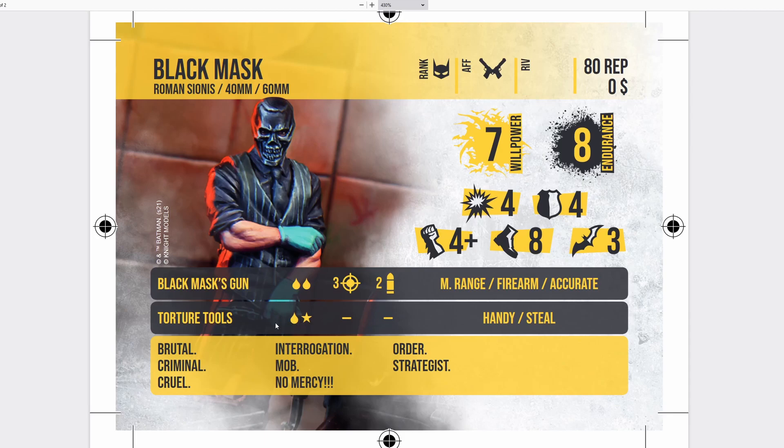The blood stun isn't a great damage profile, but it's better than just a single stun. Handy is really good — it allows you to reroll field rolls. Steel will allow you to look at your opponent's hand of cards and force them to discard one, which can be really, really strong, especially against certain crews like the Riddler or Two-Face.